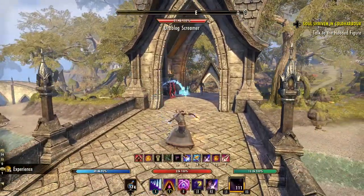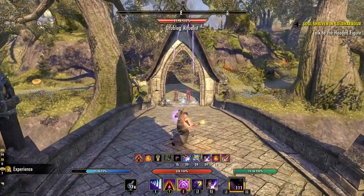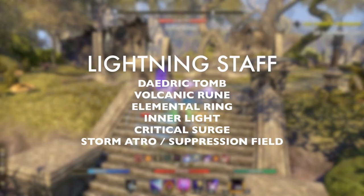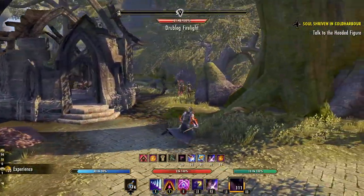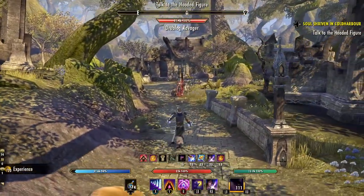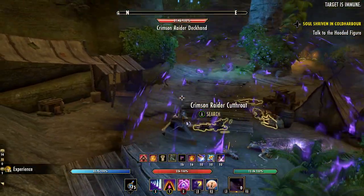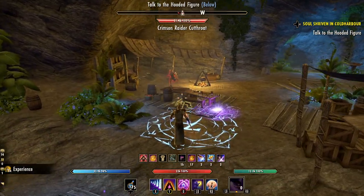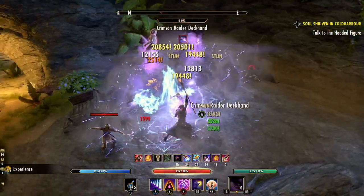In terms of skills, I like to keep this build extremely simple — just one skill bar is really all you need. The skills we'll be using are Daedric Tomb, Volcanic Rune, Elemental Ring, Inner Light, Critical Surge, and either Greater Storm Atronach or Suppression Field for the ultimate. The rotation is simple: start by dropping the rune and Daedric Tomb at the same time — they arm after a few seconds and both explode roughly simultaneously, doing a massive burst of AOE damage. Follow that up with Elemental Ring from the Destruction Staff, and Inner Light and Critical Surge are your two main buffs. Save the ultimate for larger pulls.